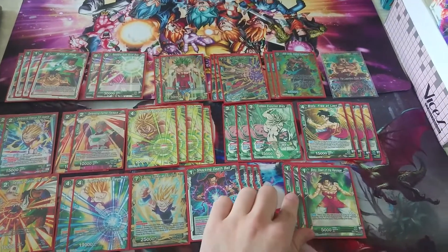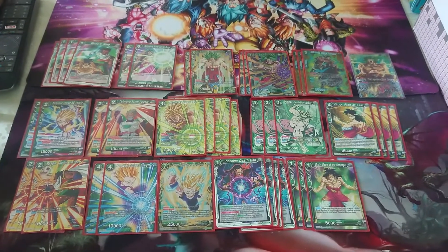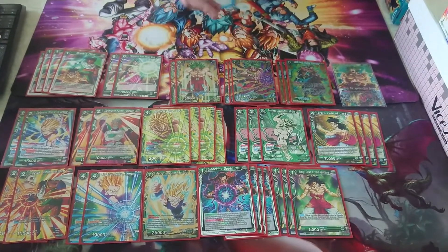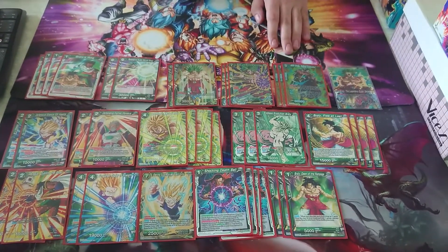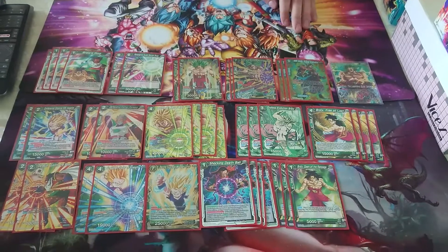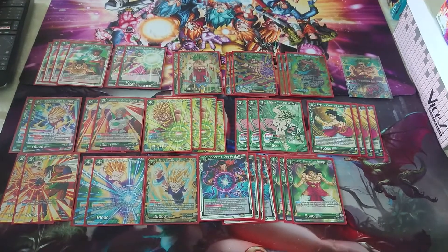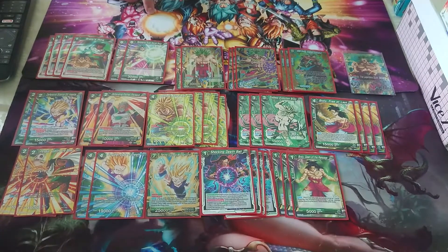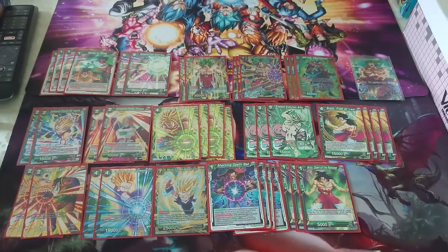Of course, a Broly deck isn't finished without this guy — he searches the top 7 cards for a green Broly and adds to hand. Mostly I use him to search all the Brolys. Also, one important thing about Super Saiyan 3 Broly: if I don't have Broly's Ring at the beginning of the game, when I attack on the awakened side and discard him from my hand, I can search one Broly's Ring from my deck and activate it. If I activate a Broly's Ring, I can choose to place one or two life in the drop area, and I have a Broly's Ring on the field — which is essential for the deck.